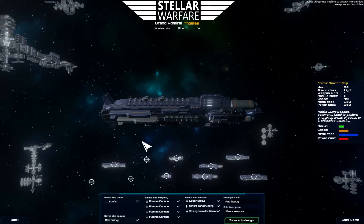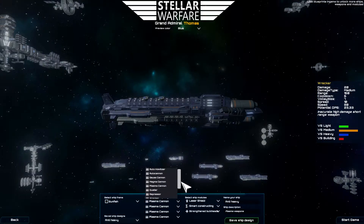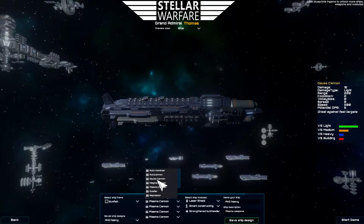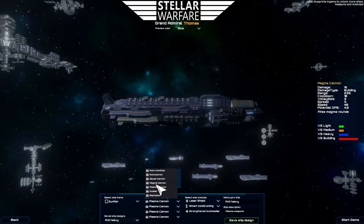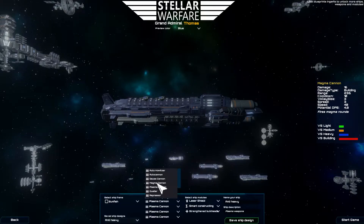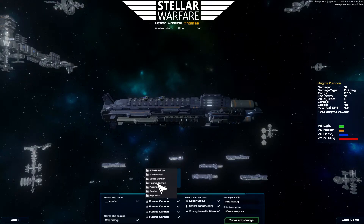How do you know what weapon is good against what? In this weapon list, you can see all sorts of different weapons, and to the right you can see what they're good against. As you can see, the magma cannon is very good against buildings, and there are some other statistics about the weapons there as well.